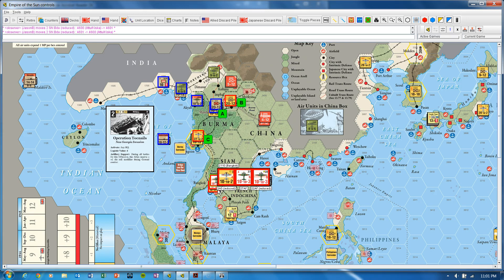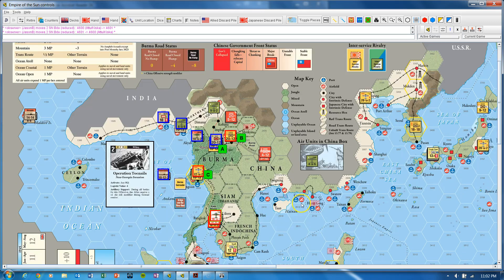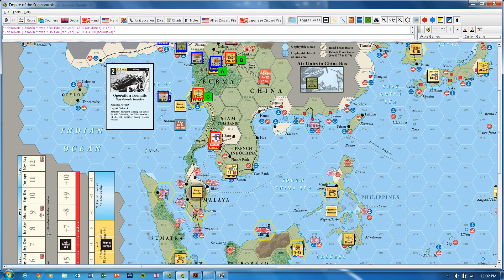If we look at this guy over here — remember we've got three total units we could activate in reaction — he could potentially fly up here or down here. By the way, stacking only applies at the end of an operation, so you can overstack during an operation as long as you are correctly stacked at the end. Actually, the white units are navy. So we're under ISR — we can't legally activate the naval units in this reaction. We need to deactivate them.